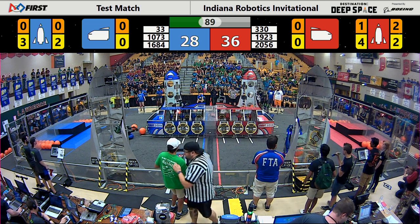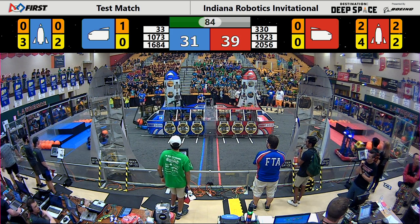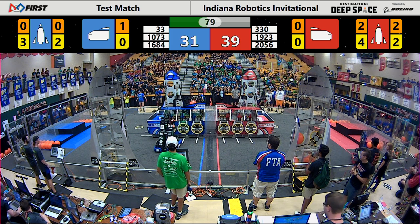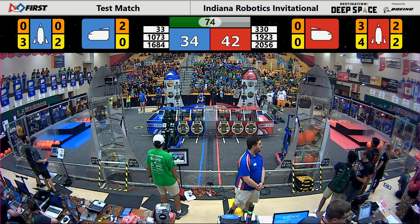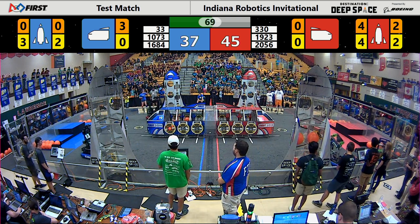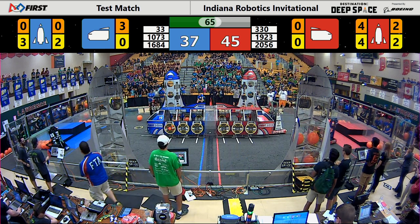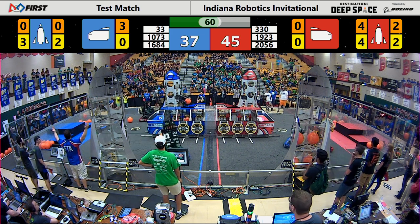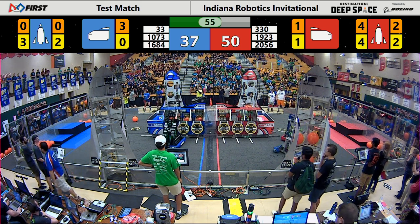330 grabbing a cargo, looking to put it in level one of the rocket. Chimera's got a cargo in their robot — looks like into the rocket low, possibly cargo ship. Killer Beast scoring on the cargo ship with 1923 defending on their rear end. 330 making great progress on this rocket. 1073 looking to start playing some defense. 2056 changing their strategy from the rocket to the cargo ship, placing one in the front nose cone. Killer Beast yet again another cargo going towards the cargo ship as Chimera does the same on the other side.